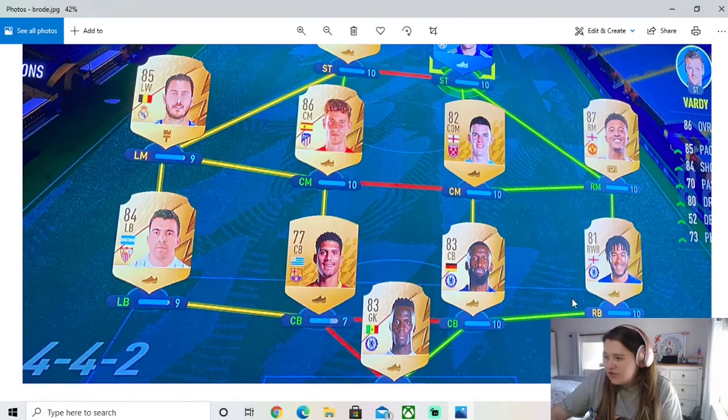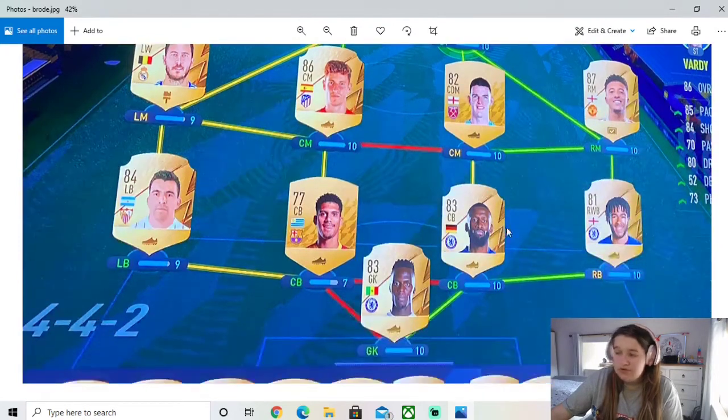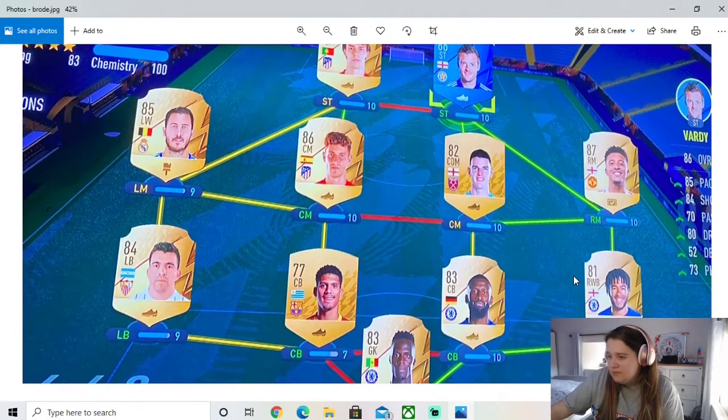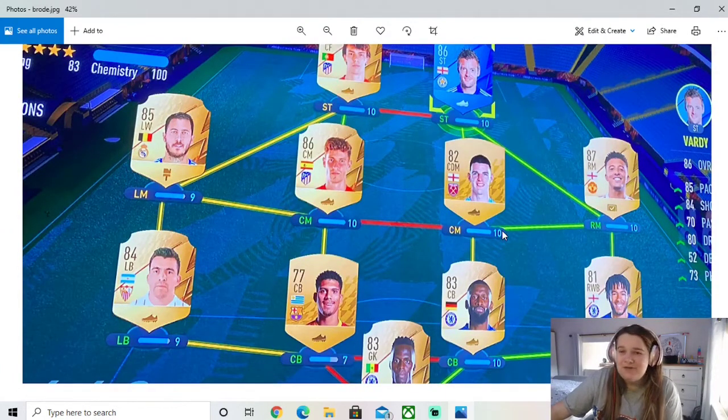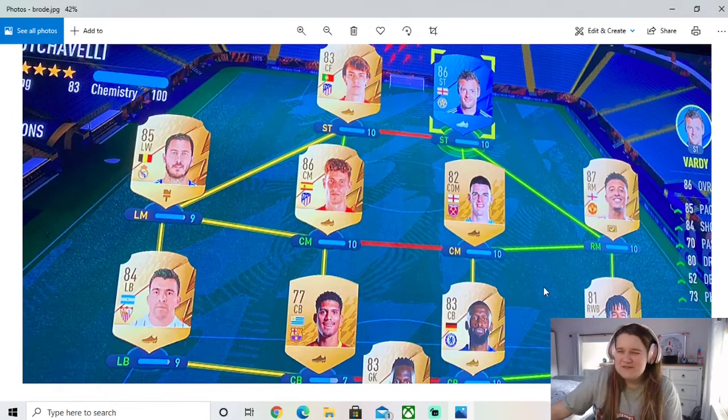On the right-hand side he's got the Chelsea trio of Mendy, Rudiger and James. Rudiger's very, very good in game. On the right-hand side he's also got Sancho there with Rice and Vardy, so it's Premier League towards the right-hand side — love that. I've seen a lot of people using 4-4-2. I haven't used it yet; I always kind of stick with the 4-3-3, the 4-3-3-4 formation — it's a formation that I enjoy using. But maybe this is the FIFA where we branch out and change formation.